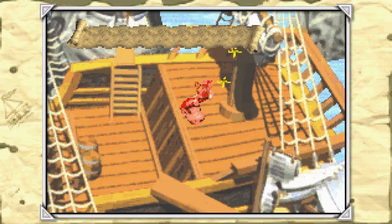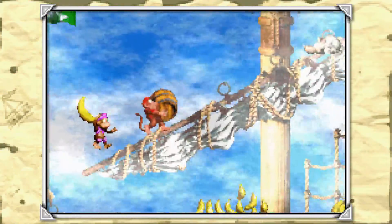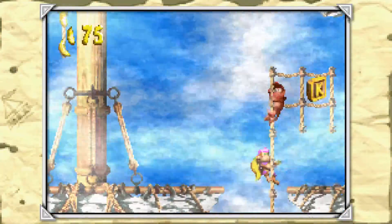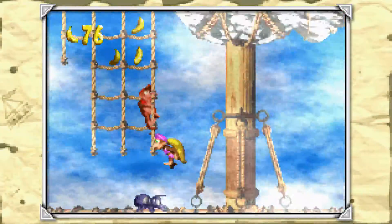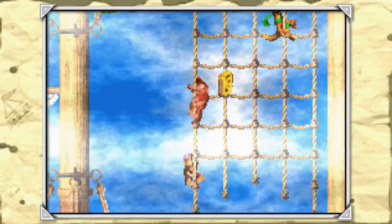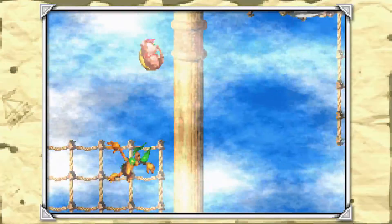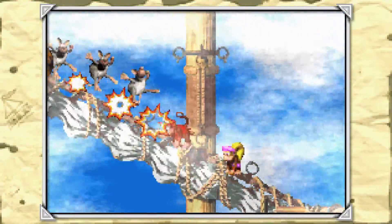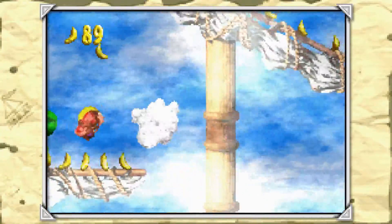What Rock Hard does is get rid of all the DK barrels and midpoint barrels, so you start the level with Dixie - giving you two hits to play through the entire stage. That makes it a little easier than Hero Mode was, because you still get the second hit whereas in Hero Mode you didn't get anything like that at all.